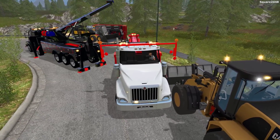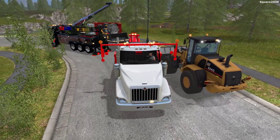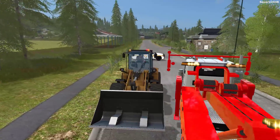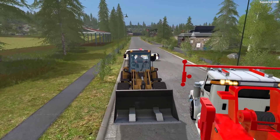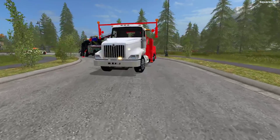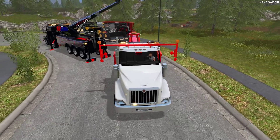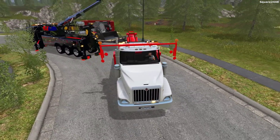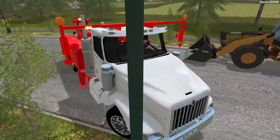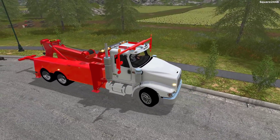We'll just have to pull this out since we have a collision problem there. We're making it work, but it was a little too close, so I think we'll have to hop in the loader. We do not want to hit our very expensive half a million dollar tow truck. We'll be backing this up. A little bit of repositioning will definitely save us in the long run from maneuvering around our truck.